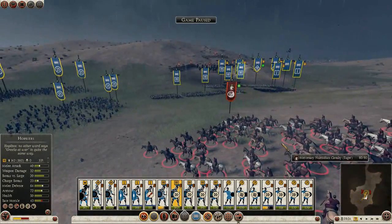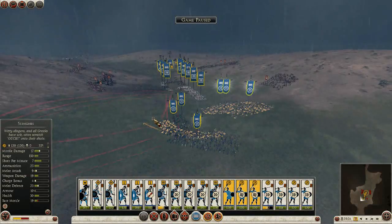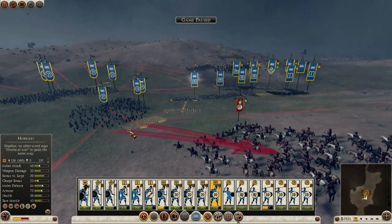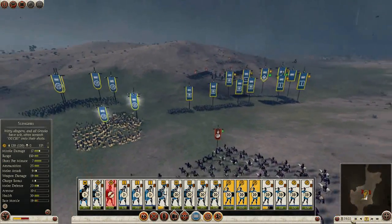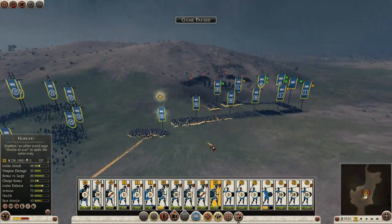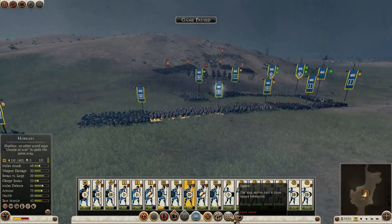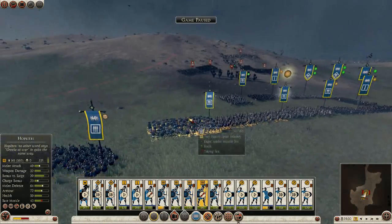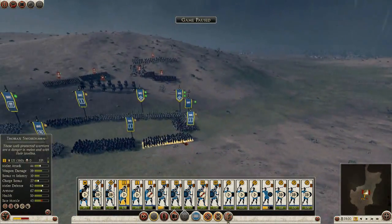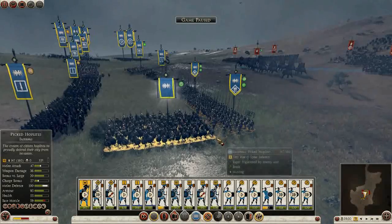Put them in shield wall when they're in position. These guys need to be able to defend these slingers, so let's position them here. Let's give them the order to fire on these Numidians. These hoplites can go in square formation. I'm going to leave these ones ready to move. These guys might get flanked — I'm not sure.